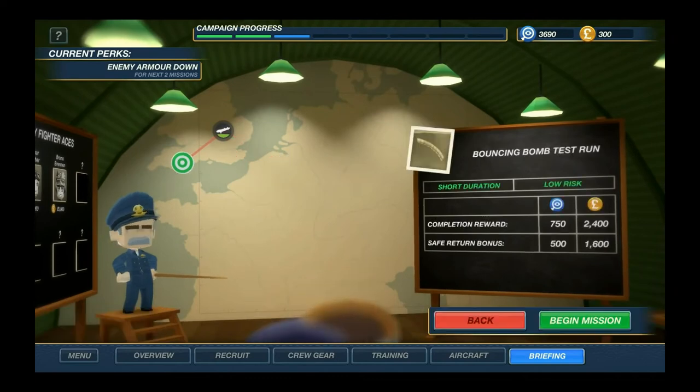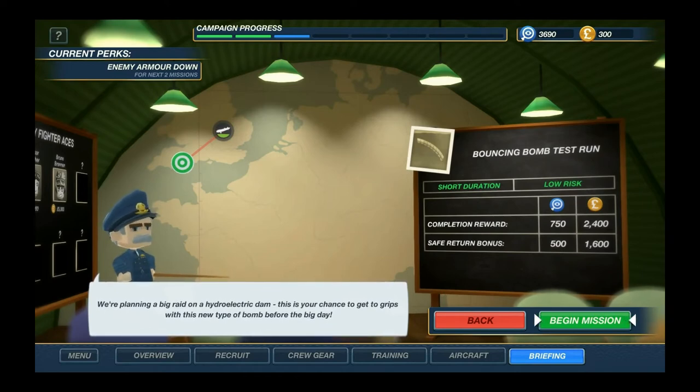We have a bouncing bomb test run - short duration, low risk. Let's do that first to get some cash. 750-200, begin the mission.